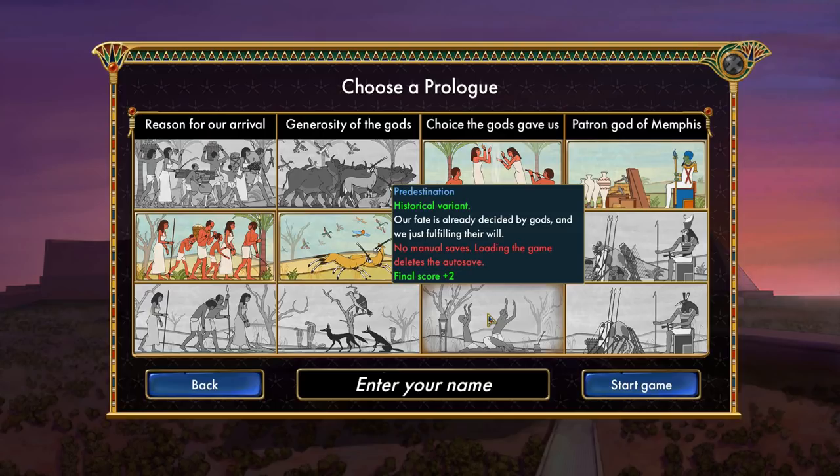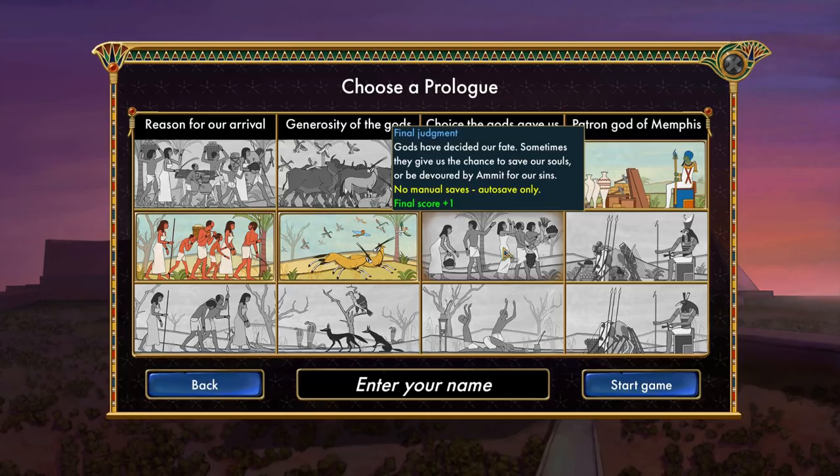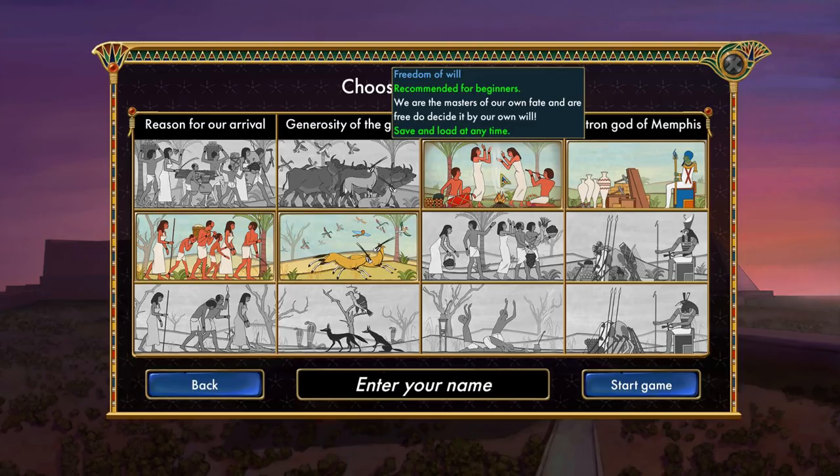For the third choice, there's predestination — our fate is already decided by the gods, with no manual saves, and loading the game deletes the autosave. Damn. There's also freedom of will — we're the masters of our own fate. I'm going to have to go with free will because I'm doing this for YouTube, so I need to be able to save and load whenever I need to, in case the game crashes on me.